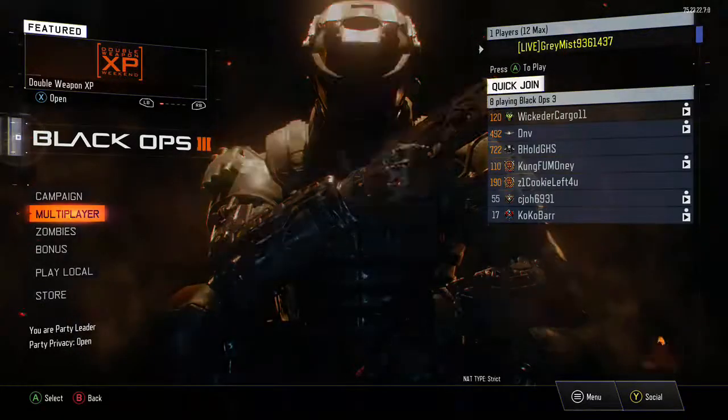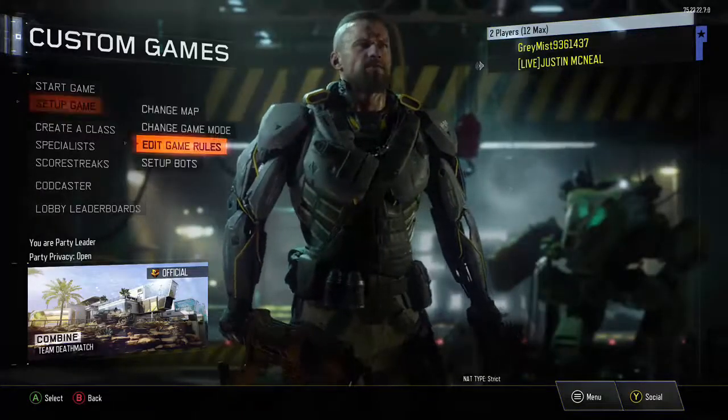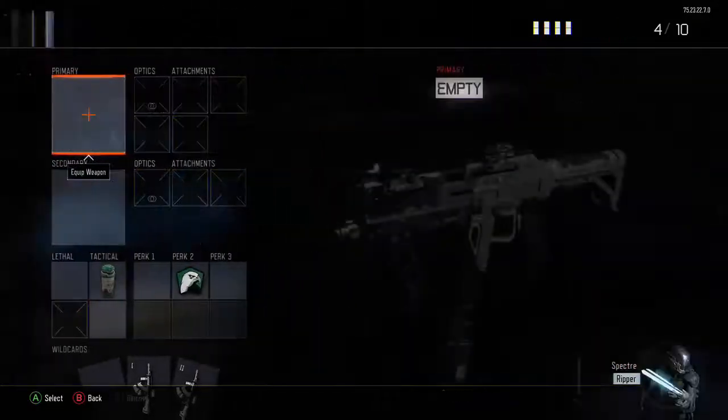Go to multiplayer, and once you're in multiplayer go to custom games. Now join in with your secondary account. Once you join in with your secondary account, go to 'Set Up Game,' 'Edit Game Rules,' 'Create a Class,' then 'Edit Premade Classes.'